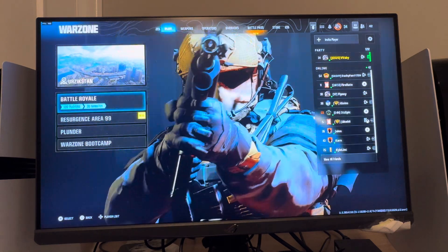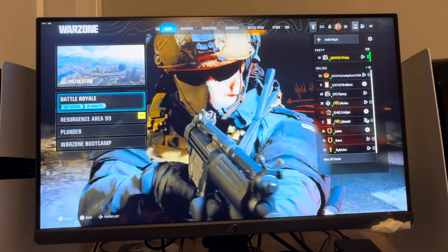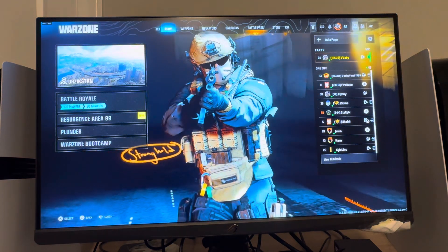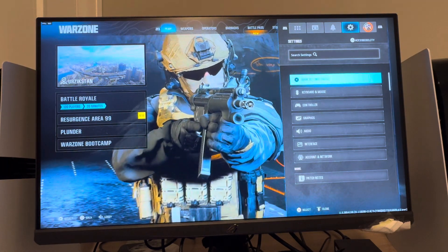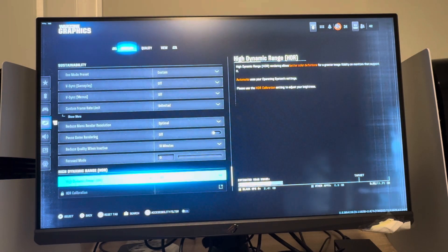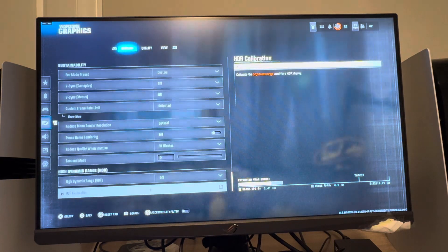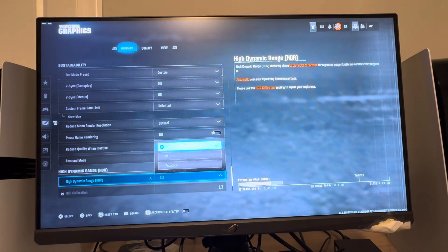But you can also turn it off if you're like me and you don't like the way it looks — you think it makes it look darker and you can't really see things as clearly. You can do so by going to Options, then Settings, then under Settings go to Graphics, and under the Display tab go all the way down to the bottom where you'll see High Dynamic Range or HDR. You can turn this on or off.